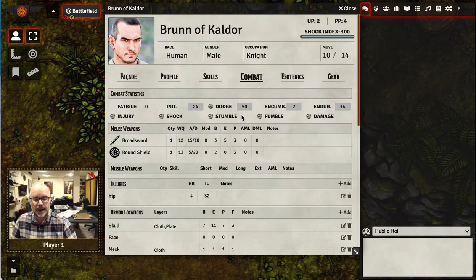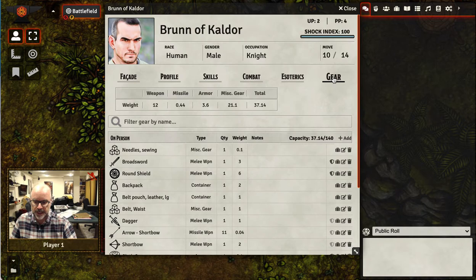If you unequip a weapon, it will disappear from here. To equip a weapon requires an action in Harnmaster, and it requires an action here too. If you go to the Gear tab and press the Equip button, like this, then you've now equipped your weapon.